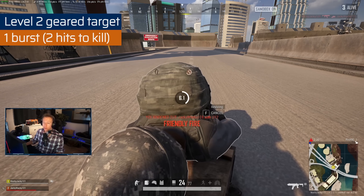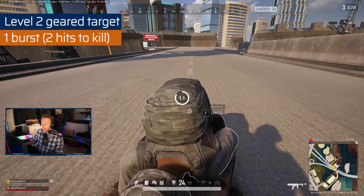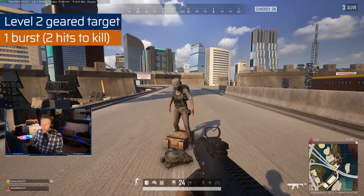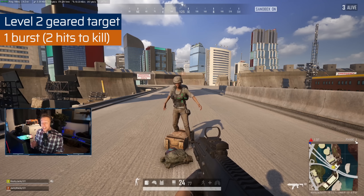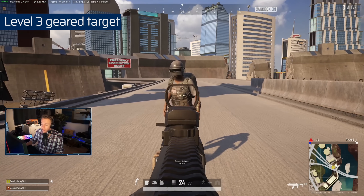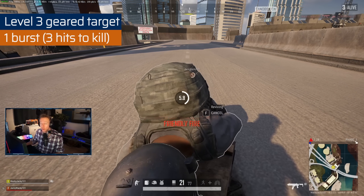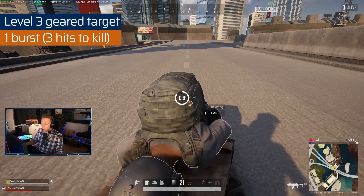Against a level two geared player, one burst is a kill. Level two is the most frequent armor people use, so it's very lethal to have a weapon that can fire a single burst and kill just by shooting the center body area. The player with a level two vest only requires two hits to kill, so again you can miss a bullet and still kill the target. Against the strongest armor in the game — the level three vest — a burst is completely lethal, but it requires all three shots to hit to get the kill. Still, very, very powerful.